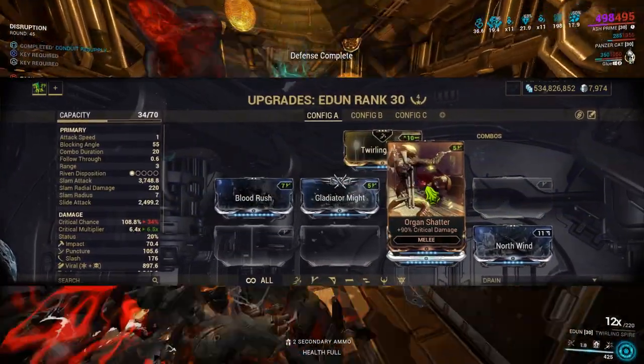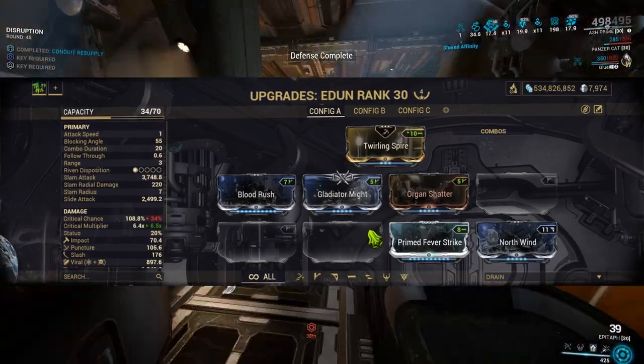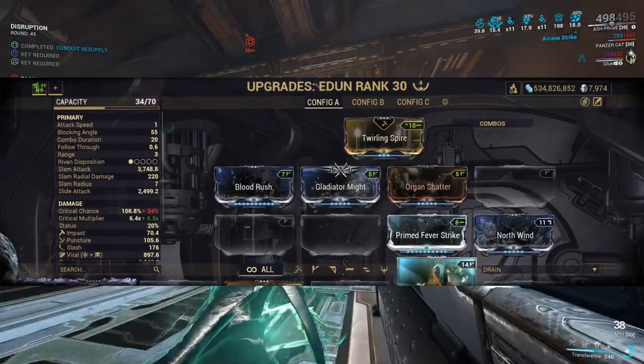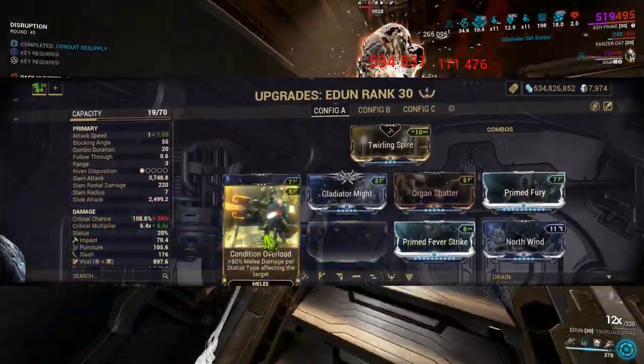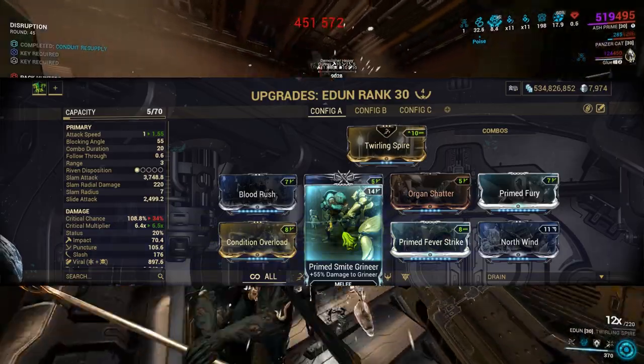Note that I used 3 Gladiator mods on my Warframe. The stance can feel a bit slow without an attack speed mod, so I modded Prime Fury. And as I primed enemies with my Epitaph, I modded Condition Overload. And as we played the mission Kappa on Sedna, I modded Prime Smite Grineer.